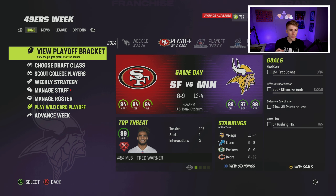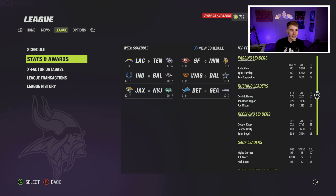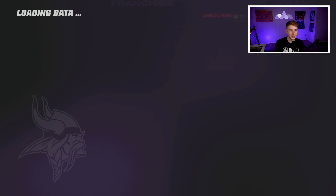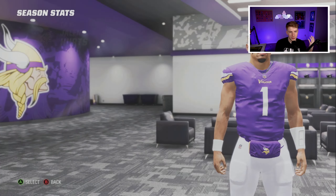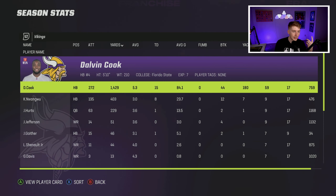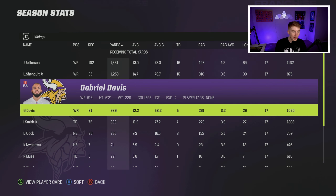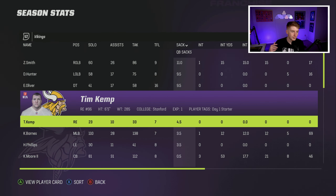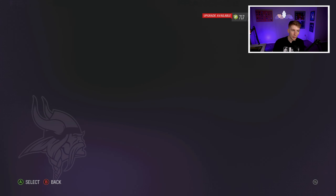Season 3 ends and we go 13 and 4 — exactly where we wanted to be — winning the NFC North and earning home field advantage. Offensively we ranked 13th in the NFL; defensively 14th, finally decent. Jalen Hurts is tagged as 'bridge quarterback' and is still normal development, which is frustrating. Dalvin Cook had 1,400 yards and 15 touchdowns. Defensively: 11 sacks from Zadarius Smith, 9.5 from Danielle Hunter, 9.5 from Ed Oliver, 4 interceptions from Trevon Diggs, 3 from Kenny Moore, and 3 from Kyle Duggar.